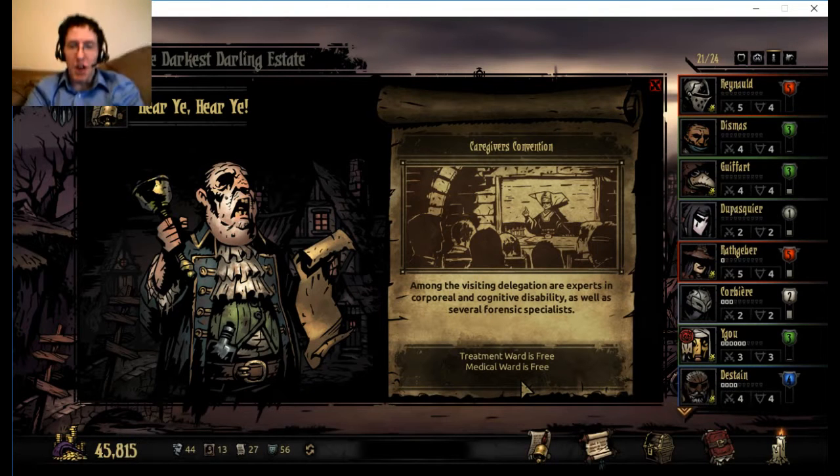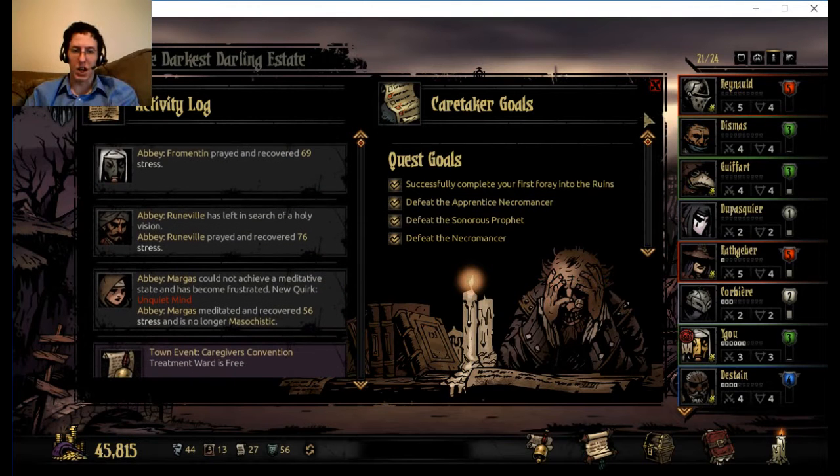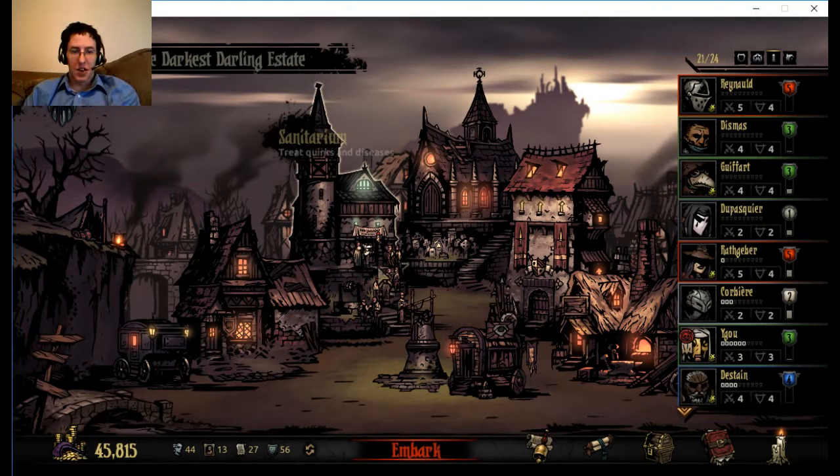This is a new one - Caregiver's Convention. Among the visiting delegation are experts in corporeal and cognitive disability, as well as several forensic specialists. Treatment ward and medical ward is free. Maybe I'll postpone my treatment for stress on a few people to get those taken care of. That's a nice little setup - I like how they do little art differences for some of the events.